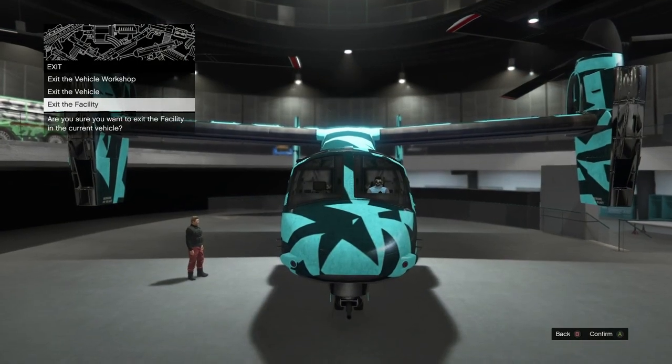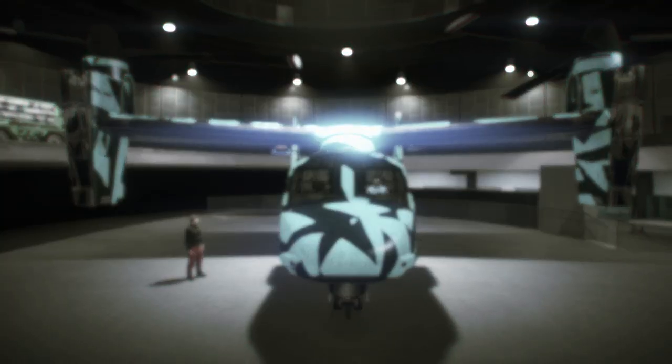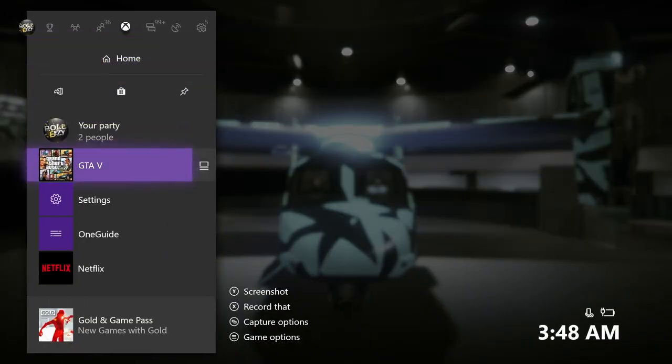I'm going to try it again. You see that? That's what you want to see — the screen just goes blurry and then no pause menu up. You let go of pause and tap A on exit facility right after, and you should get this. Once you have that, tell your friend to go ahead and hop into the Avenger. He should get caught on an infinite black screen right away.